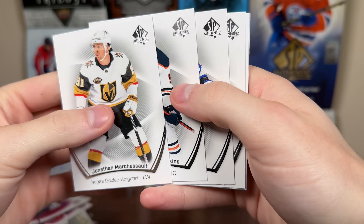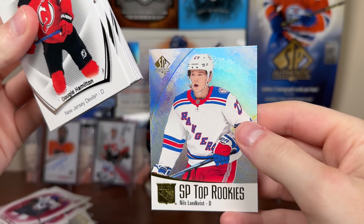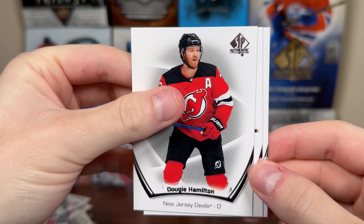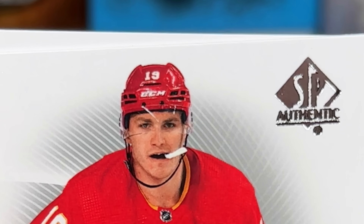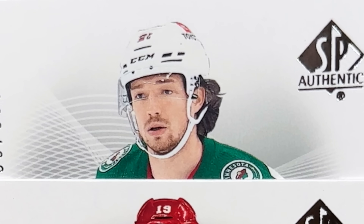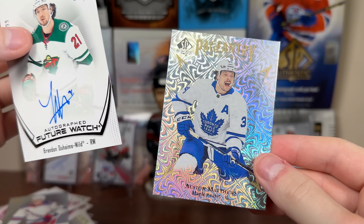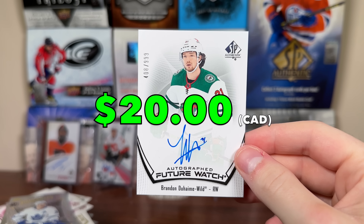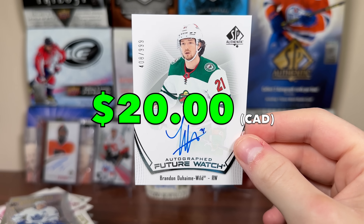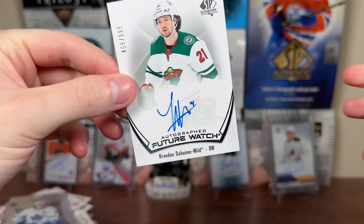Halfway point of box number eight. We got another Future Watch — another 21-22, which is nice. Nils Lindquist Top Rookies. Kind of weird we're avoiding all the retros in terms of autographs — Dougie Hamilton, Matthew Gaudreau. We're not really getting great names here. That's Duhaime — Brandon Duhaime — with an Austin Matthews Pageantry right in front. Brandon Duhaime, Future Watch Auto. There you go — decent bottom-six player, doesn't have massive upside, but a good player for the Wild. Another 21-22 Future Watch Auto.